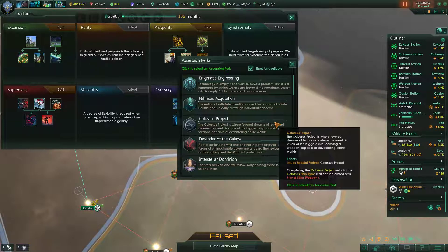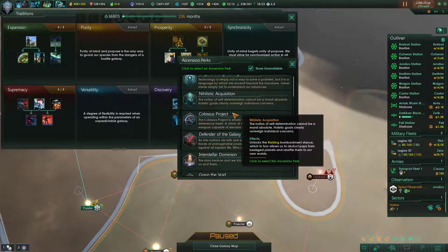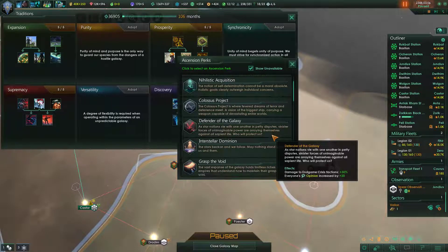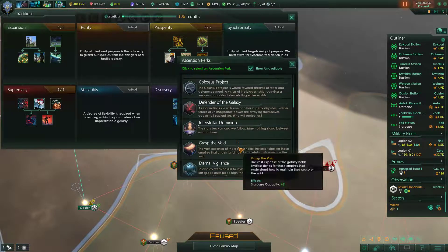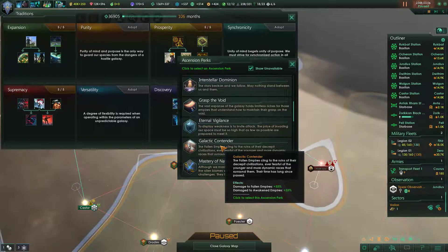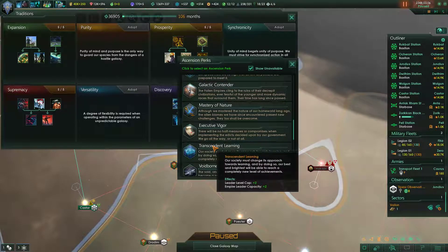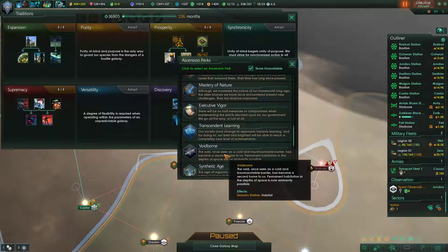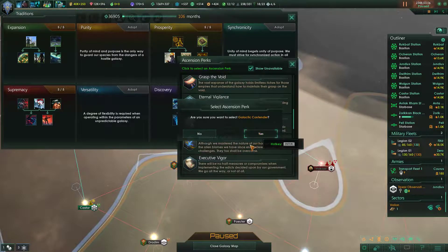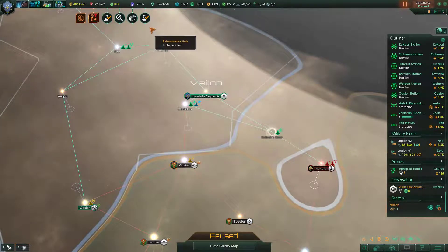And we can get an ascension perk. What do we want to go for? Colossus project is always funny. Defender of the Galaxy — I mean, that makes sense for robo-edgelords. What could go wrong with that? Starbase influence and claim influence cost reduction would be nice — starbase capacity up, starbase damage, defense platform damage, and defense platforms plus five. That's actually really solid. Damage to fallen and awoken empires... It is a little surprising we haven't had a fallen empire wake up yet. I feel like we take Galactic Contender, just on the off chance that one wakes up and decides to subjugate us.